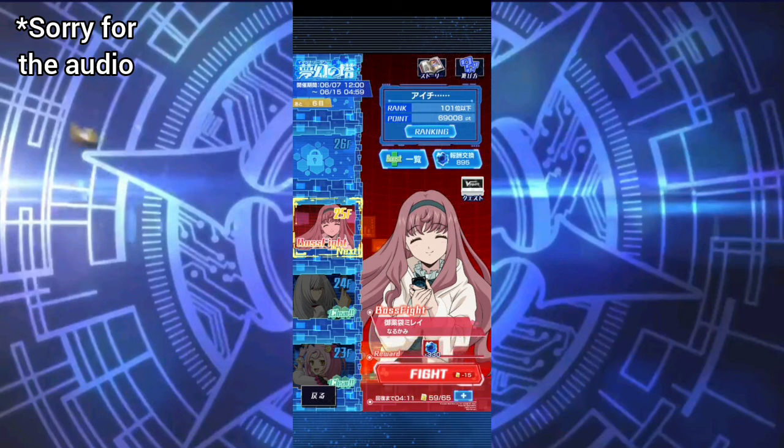It's been a really long time since the last Imaginary Tower event, maybe not that long, but it has been a while. Finally, Buff Sagra and Mirey's cards have been added to the game, continuing the Overdress collab. With this, all six start decks are in Zero, so that's great.